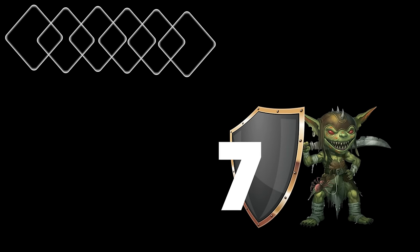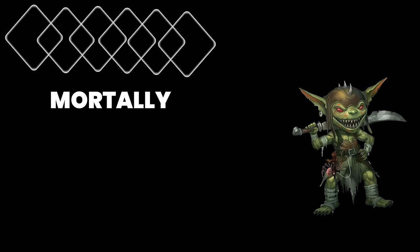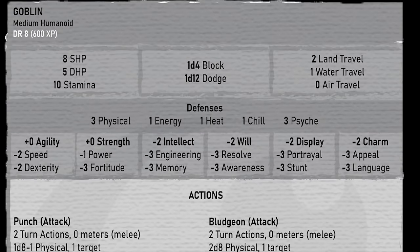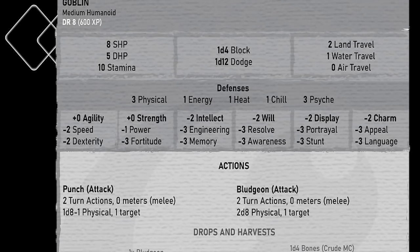For our second attack, we rolled a 12, which is much better. It attempted to block, preventing a total of 5 damage, leaving only 7 damage getting through. This creature is now mortally wounded. Mortally wounded is a way for a game master to tell you that the creature has 0 SHP left. Different creatures have different amounts of SHP versus DHP, so it can vary what this means — but you can usually be pretty confident that it means you've carved through at least half of its health. We've used all 6 of our turn actions, so it's the goblin's turn now.